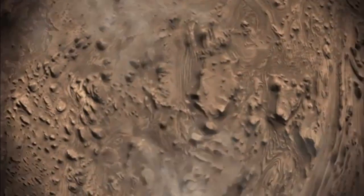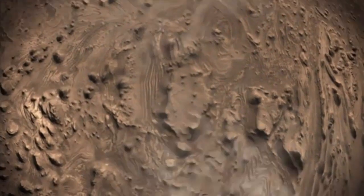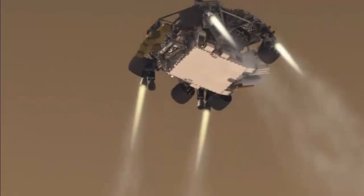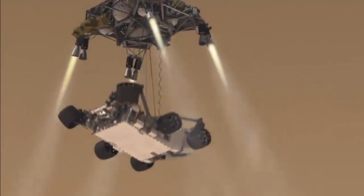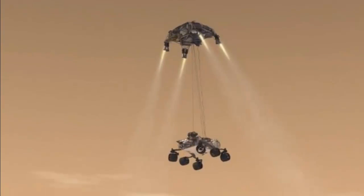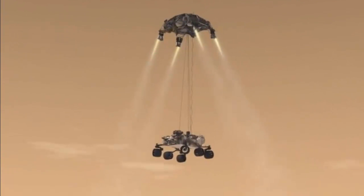Standing back to the skycrane. Constant velocity nominal, nominal altitude error 5.9 meters. We've found a nice flat place, we're coming in ready for the skycrane. Down to 10 meters per second, 40 meters altitude. Skycrane is starting.